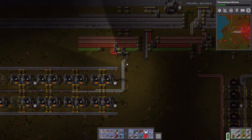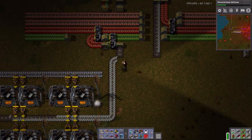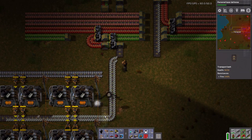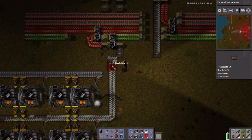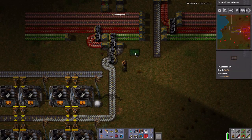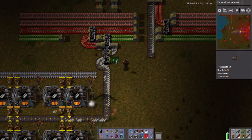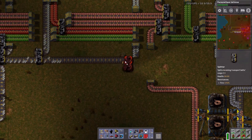Oh, I thought we were under attack, but we're not. Okay. Take a drink. We need to actually run this — I can't run it one sooner, but I can push this back because I need the splitter there to run this line all the way up like that. Got it. Splitter here. Splitter here.